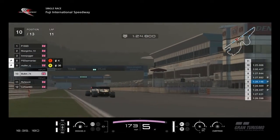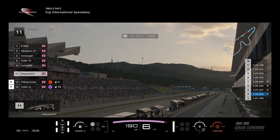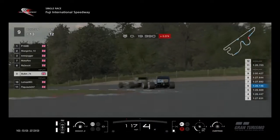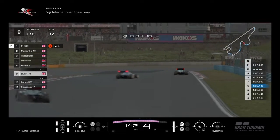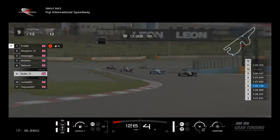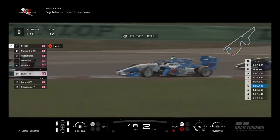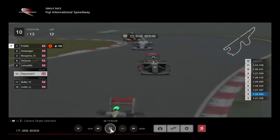Bullet is fighting with RS3. Bullet looks to have lost a bit of ground going through that section, but he's getting down on RS3 — quite close, with Locusts behind him as well. RS3 completely ghosts out there. Bullet loses it under power — his back end kicked out — and Locusts manages to get through. It's probably the distraction of RS3's car ghosting back in.